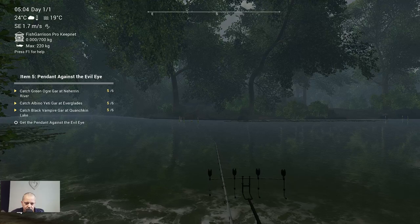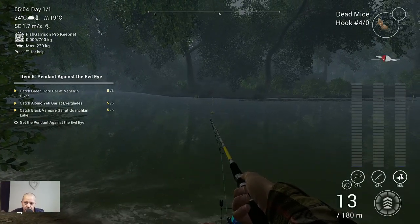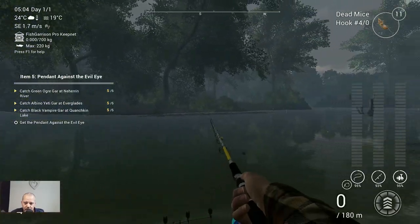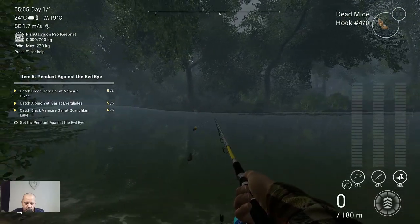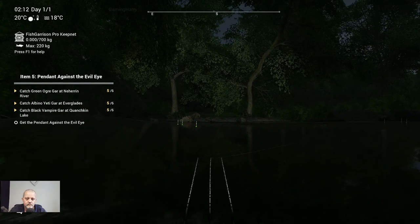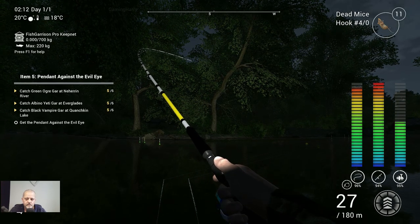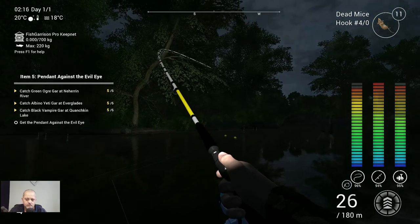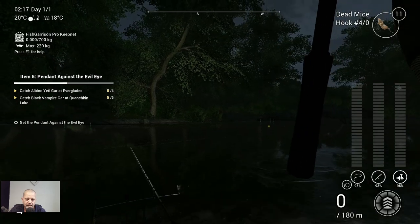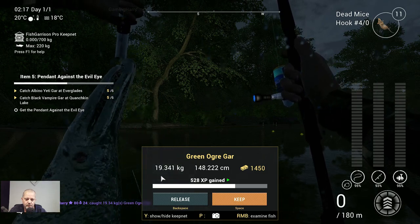I'm back with you once I get the last one. Skip to the night peak, throw in, let the bobber go, and somewhere around there you will get a bite and catch him. All right, here we go — we got the last one, number six: green ogre gar, 19.3 kilograms!